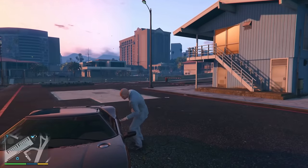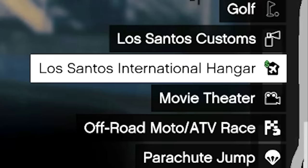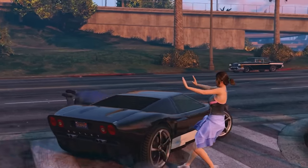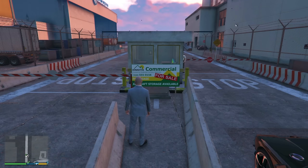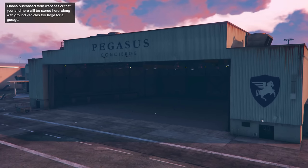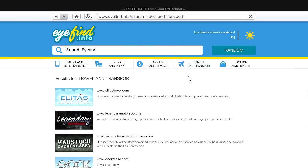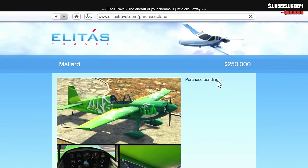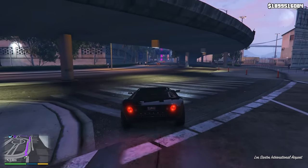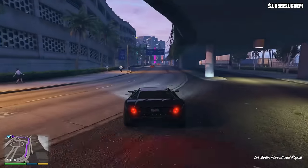They gotta be delivered, so we're gonna be driving for a minute. Let's go get the next business — there's a hangar, let's do that one. 1.3 mil. That's a business write-off. Now we gotta buy all the planes — start with the 10 million dollar jet.